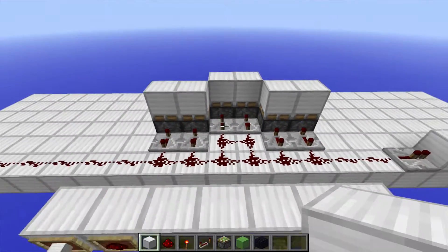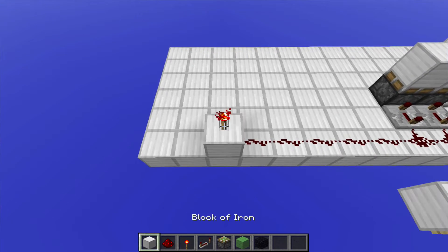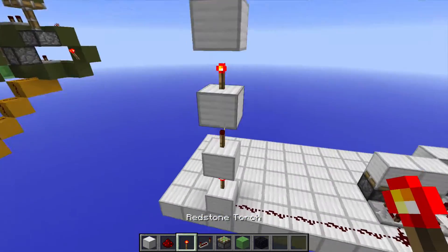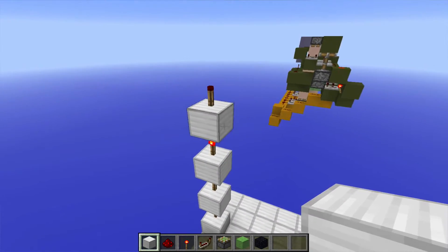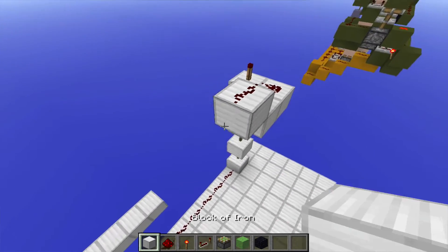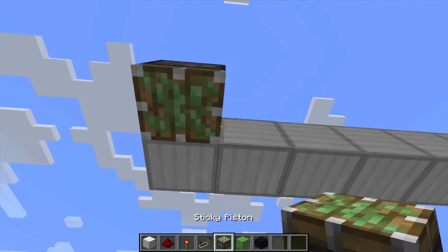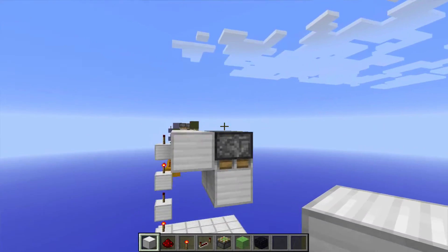Now, these are blocks that are going to be pulled. You're gonna go to the end of here, place a solid block, Redstone torch, another block, another torch, and then another block, then another torch, and then another block, then another torch — creating a torch tower. And then when you place a block here, another block there, another block on top of there, and then just make a line of blocks over here, and then you just wanna place sticky pistons there and there with the blocks on top of those. And those are the blocks that are going to be pulled as well.